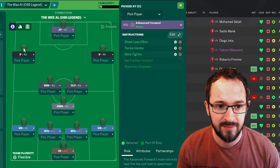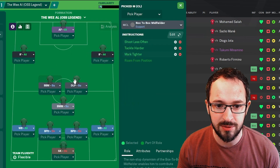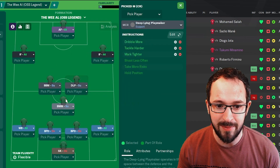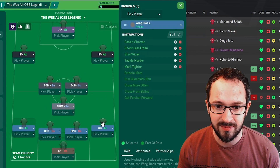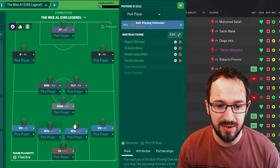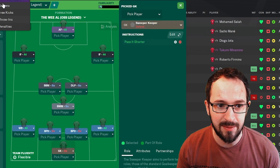The roles are: Advanced Forward, Inside Forward Left, Inside Forward Right, Box-to-Box Midfielder, Deep-lying Playmaker, Ball-Winning Midfielder, Wingback Left, Wingback Right, Ball-Playing Defender Left, Ball-Playing Defender Right, and the Sweeper Keeper. Set-piece instructions follow.